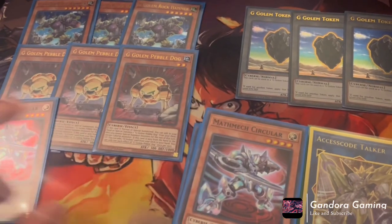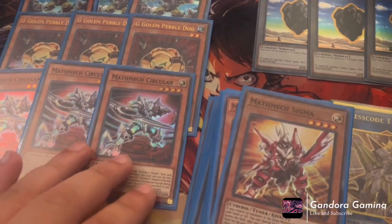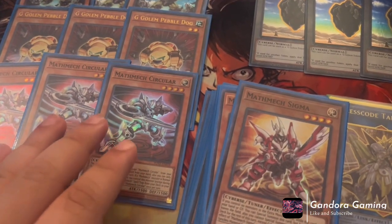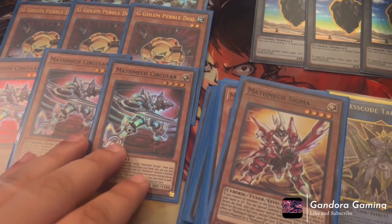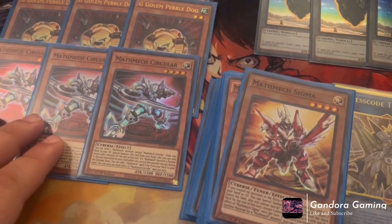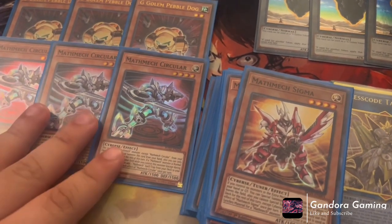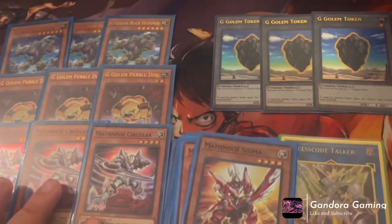Next, we talk about Math Mechs. We play three Circular. Circular is an amazing card — we all know what this guy does. Basically, reveal him from hand, summon him, send a Math Mech to grave, and then when a Math Mech is summoned onto the field, add a Math Mech spell or trap directly from the deck. He's a plus, he's a free Rank 4 Link — this guy's everything you want. He put Math Mechs on the map, and then Bystials kind of took this deck off the map.